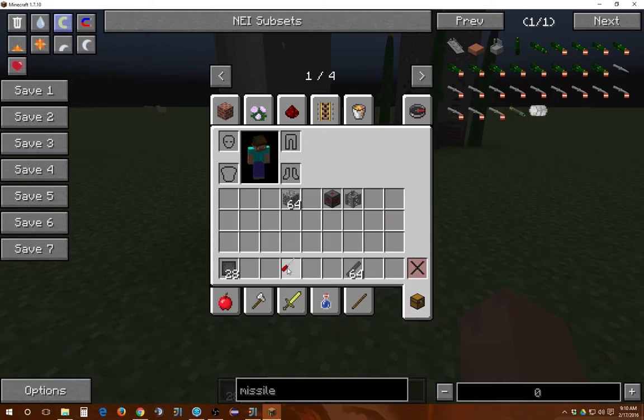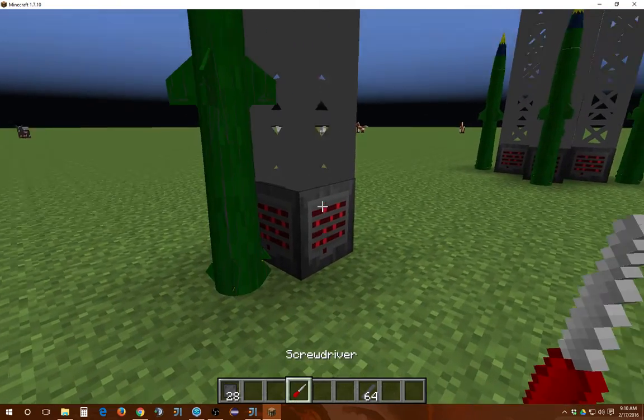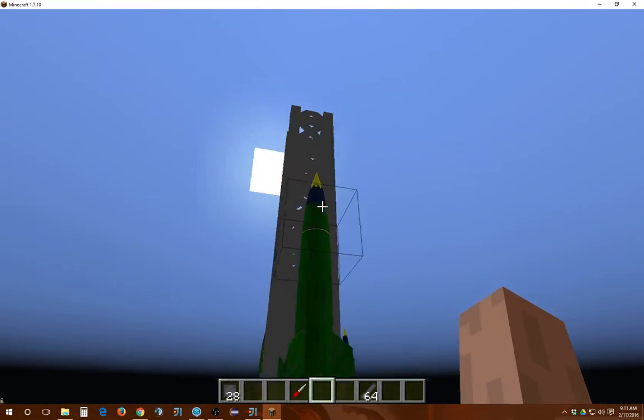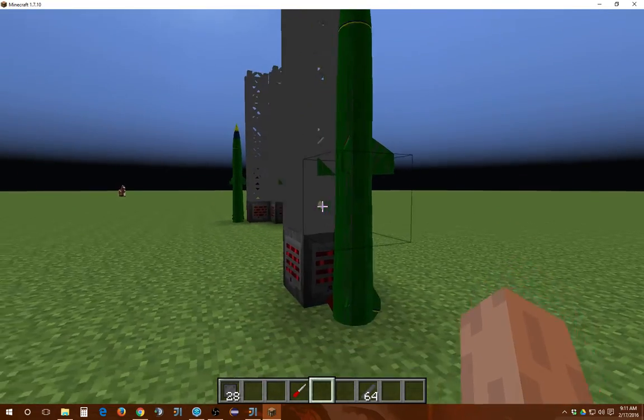Once this is done, you just click the base with a wrench again, and it will form into a missile. Now this is completed, you can launch this, but launching this will be another tutorial.